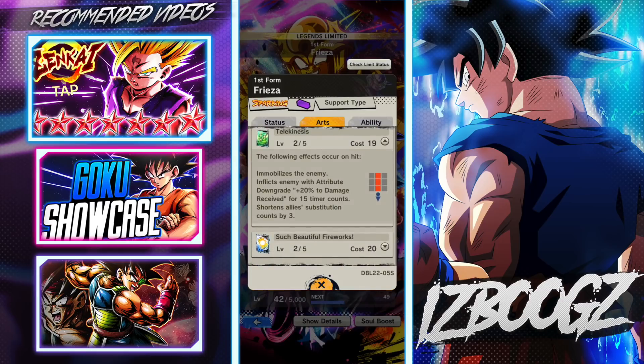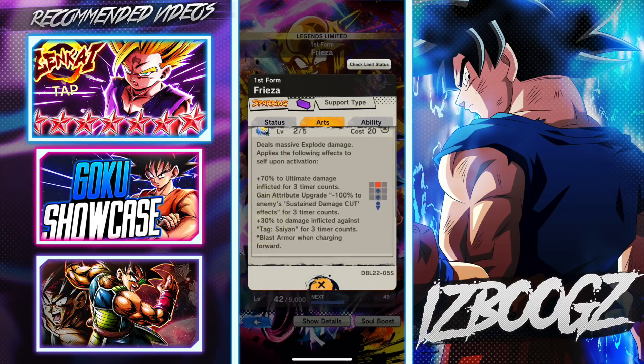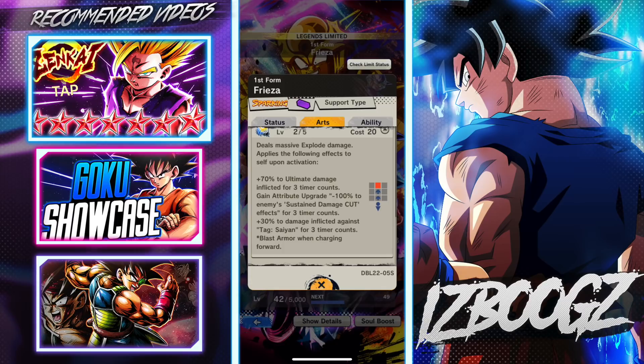Then we have this one — same as all the other Freezers, the yellow one. I think the pausa — they can immobilize your opponent. But one thing I like about this one is it inflicts an enemy attribute downgrade of 20% received for 15 timer counts, and shortens ally substitution by three counts. And of course you got the ultimate move — 70% ultimate damage inflicted for three timer counts. It's like Super Saiyan 3 LF Goku: the moment you activate his main ability you have three timer counts to activate it to deal a hell of an amount of damage.